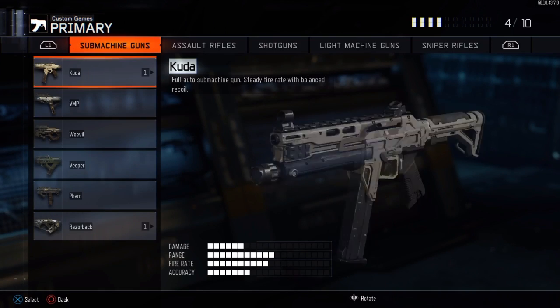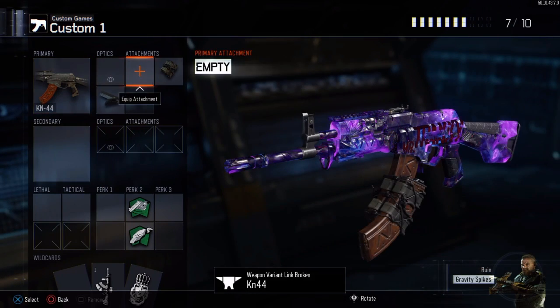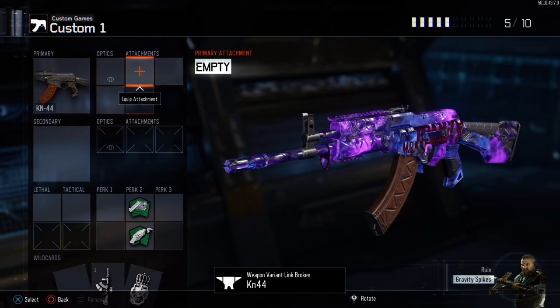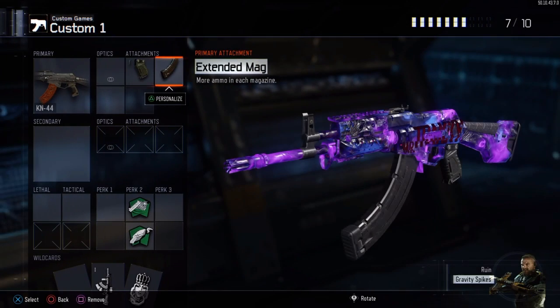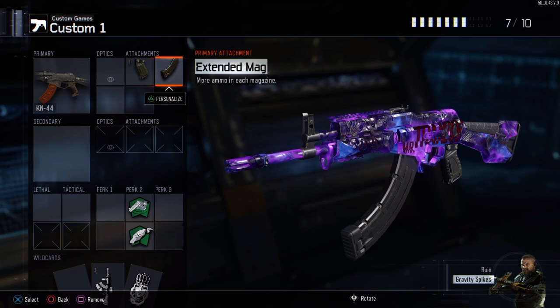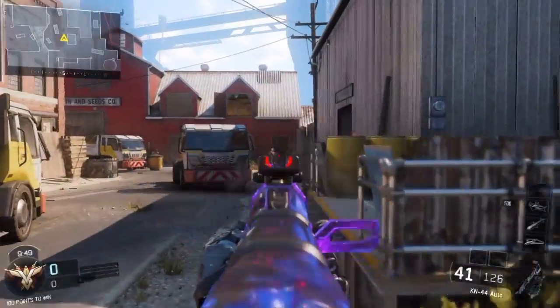We're playing on TDM. The gun of choice is going to be the KN44, because it's the gun with the least accuracy in its class. We're going to use extended mags and quick draw with fast hands and scavenger. You're going to need scavenger as you're going to run out of bullets whilst doing it.